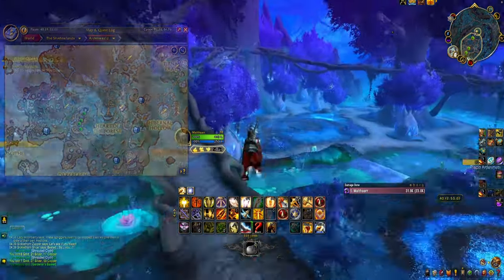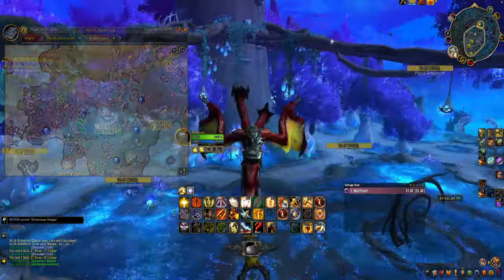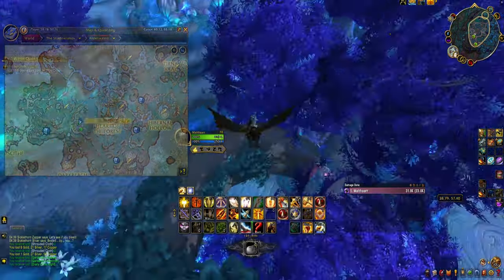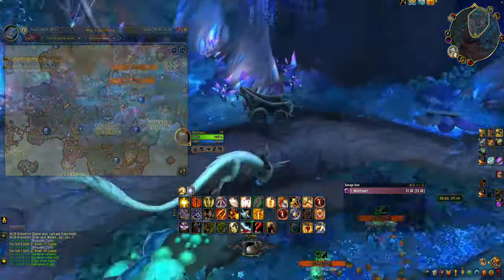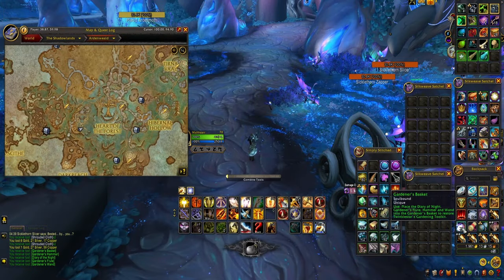The items are: the Gardener's Basket, the Gardener's Hammer, the Diary of the Night, the Gardener's Flute, and the Gardener's Wand. Once you've collected all 5 tools, click on any of them to create Twinkle Star's Gardening Toolkit.